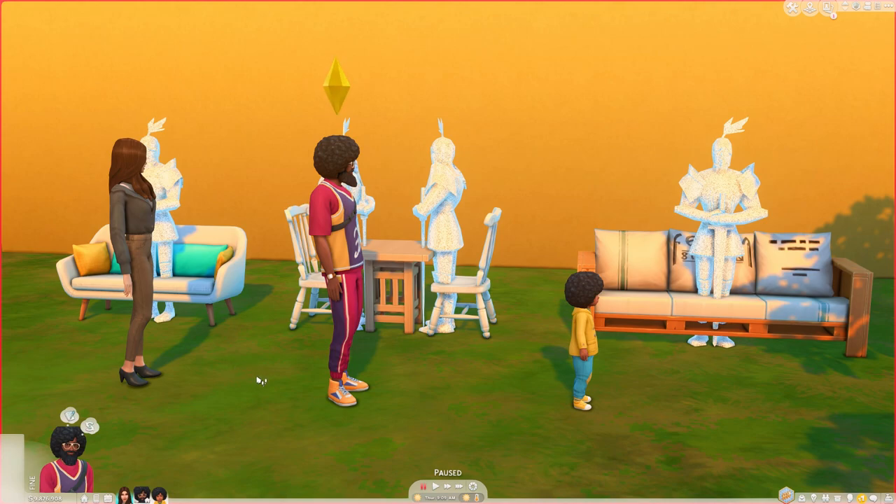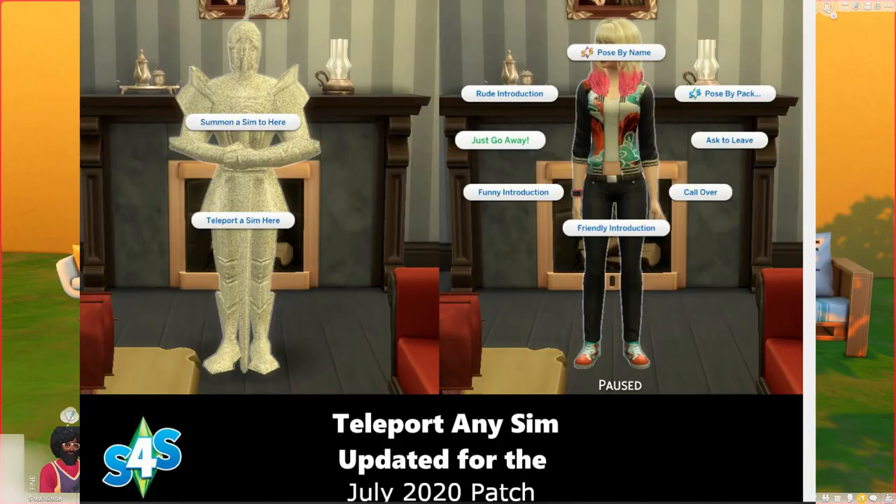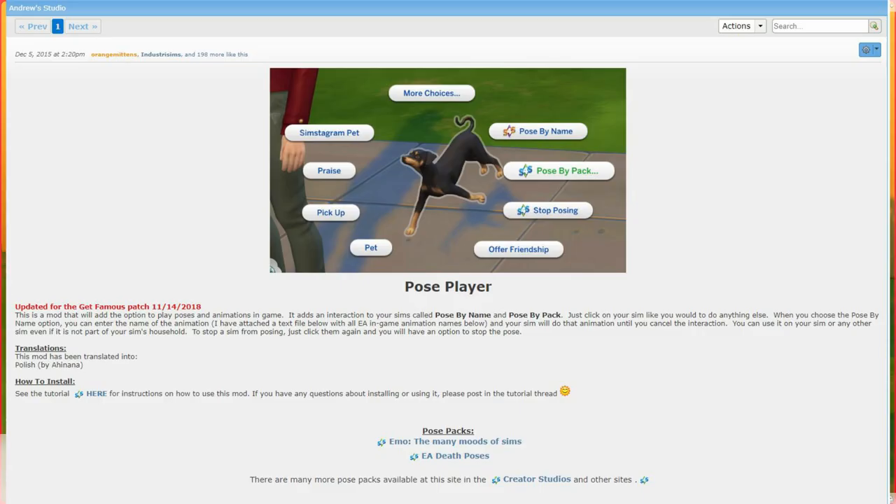Using poses in The Sims 4 basically just allows you to pose your sims in certain positions. You need two mods to use poses in your game. The first one is called the Teleport Any Sim mod by Andrew (also known as scumbumbo). It adds what looks like a suit of armor, and it allows you to either summon a sim or teleport a sim to a specific location. To teleport a sim they have to be on the lot, but to summon a sim they can be anywhere within the save file. The second mod you need is Andrew's Pose Player, which allows you to access particular poses you have in your game.